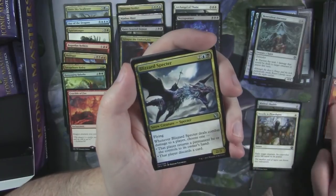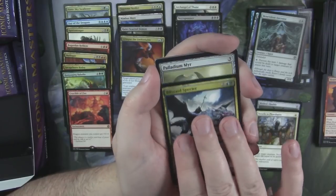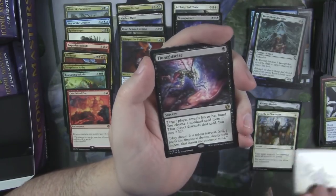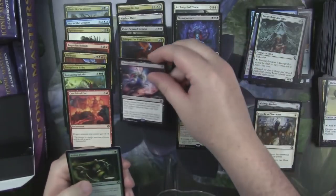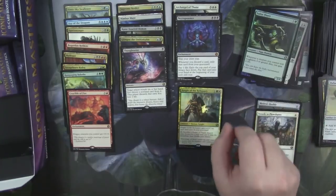Hoarding Dragon. I'm sure there's someone out there who's pulled a foil Mana Drain from the same pack and they're just like, money! Athreos — that's a good rare, more than a couple bucks, I think it's over ten. Sultai Flare foil. Not a bad rare.